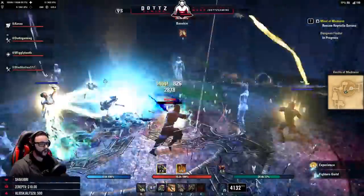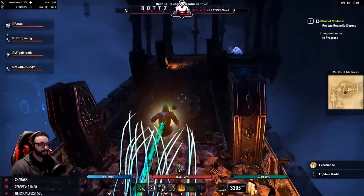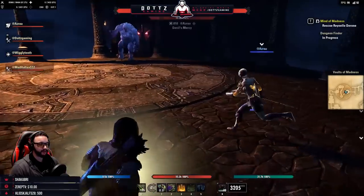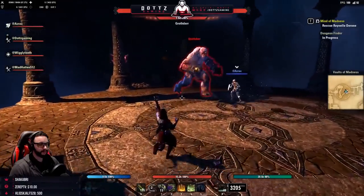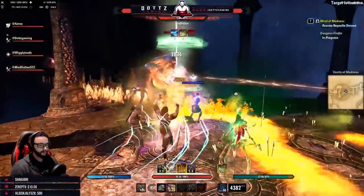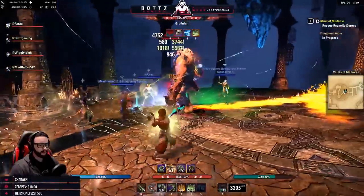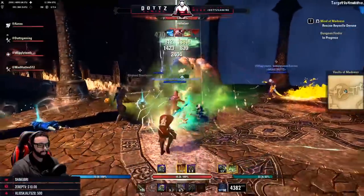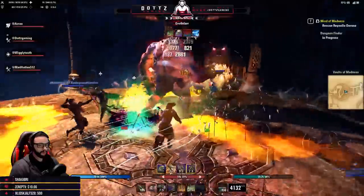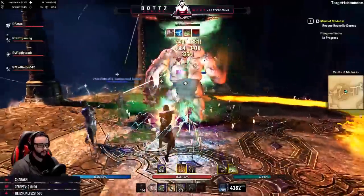Once those ads are down, we move to our next boss: Grothdar. This is a very easy boss. He will summon lava at his feet that follows players at random — simply don't stand in it. He also does an overhead cone slam attack that will knock you down, so block or get out of the way if you're targeted. That is literally the entirety of Grothdar's fight: avoid the lava, don't get hit by the frontal cone slam, and you're good.